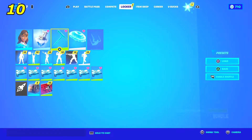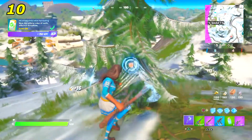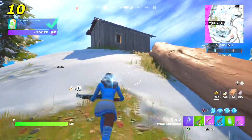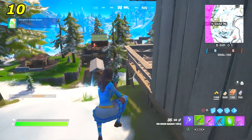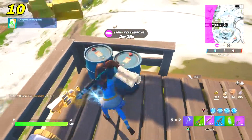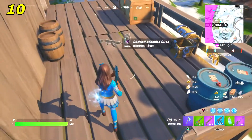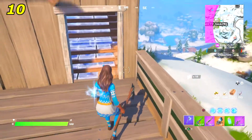The first combo is the Blizzabelle skin with the Castle Peaks back bling and the Icicle pickaxe. I absolutely love the way this back bling looks — it gives me Season 7 vibes. The Icicle pickaxe is only 500 V-Bucks and is probably the best pickaxe to run with this skin. Definitely buy it next time it comes back.